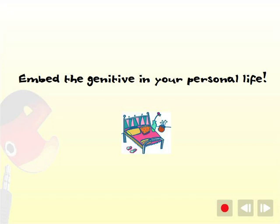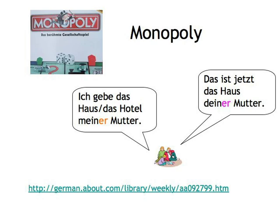Monopoly — we'll play it! And I'm sure you all know how to play it. But how do you include the genitive case? We'll show you how to practice both the dative and the genitive cases by playing Monopoly. Every time you acquire a house or a hotel, no matter which edition you're using, you have to state in German who you're giving the house to.